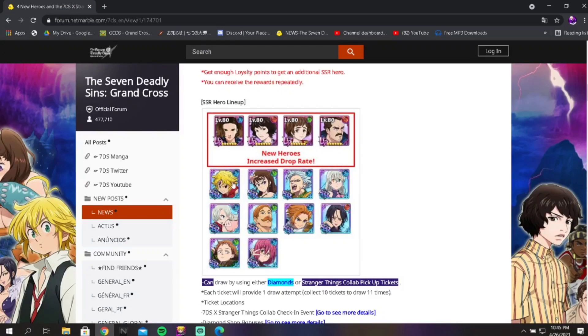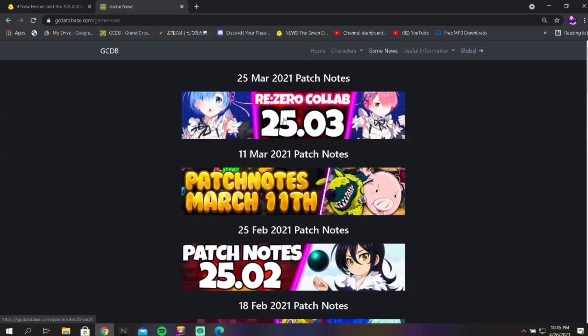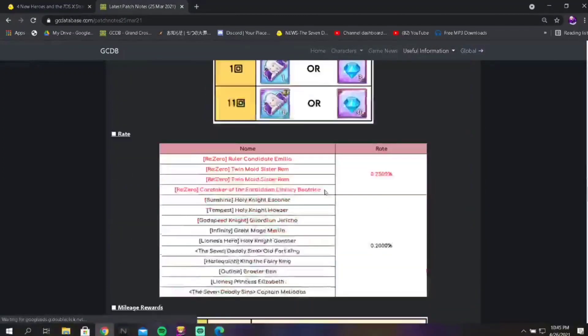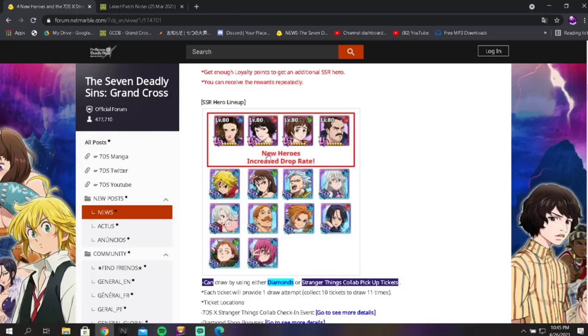All in all, there are 14 characters on this banner, so it's not a huge lineup but it's a decent amount. I would actually say this banner is better than the Ray Zero collab — way better. The Ray Zero collab banner has 0.25% for the four featured heroes and 0.2% for the rest, which could be the same rates here. But the Ray Zero banner really is not good by comparison.